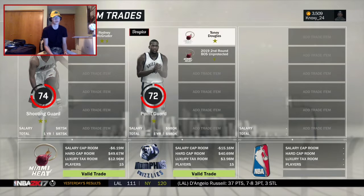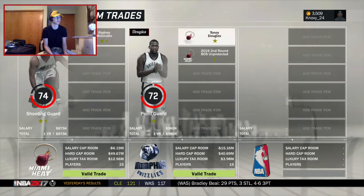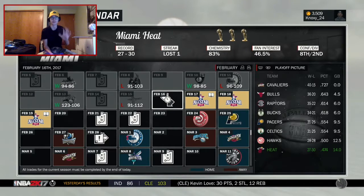I got offered a trade that gives me a backup point guard. Tony Douglas isn't great but it gives me a pick and a backup point guard, and I get rid of Magruder who I don't need anyway. Going up to the deadline we went three and three and we're back in eighth place, so I feel like I have to try to go for it right now.